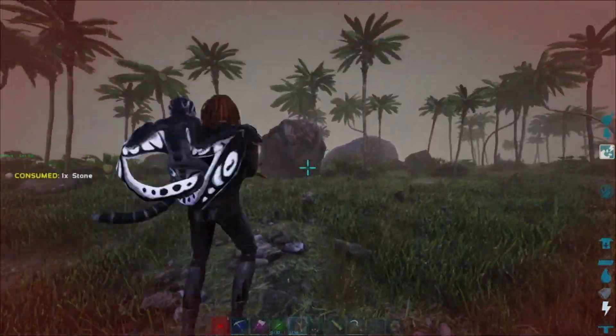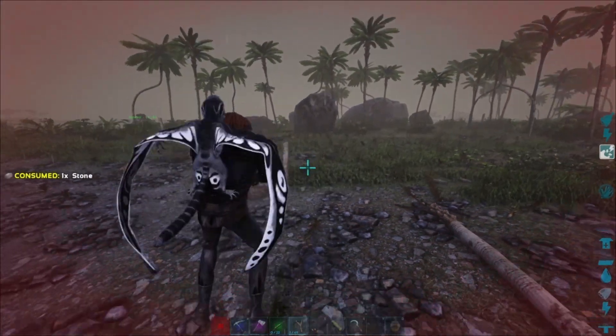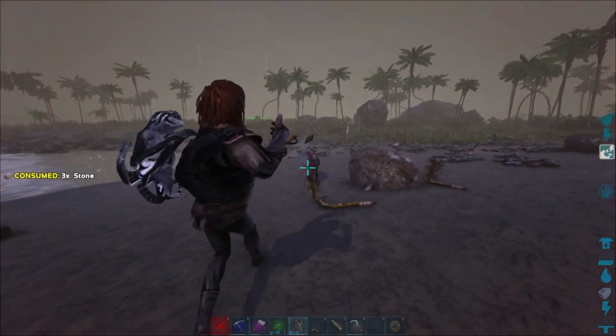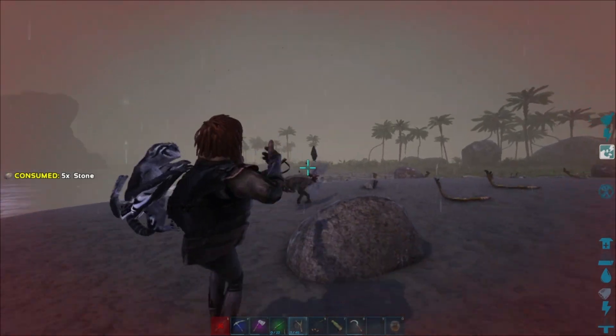Why would you want a Dilo? Well, you can put some stuff in there. They do have a venom, so you can put them on a sentry turret and they will just shoot it, even though the venom doesn't do a lot of damage. You can put some stuff in there early on, carry them around, or you can use them to distract larger animals.